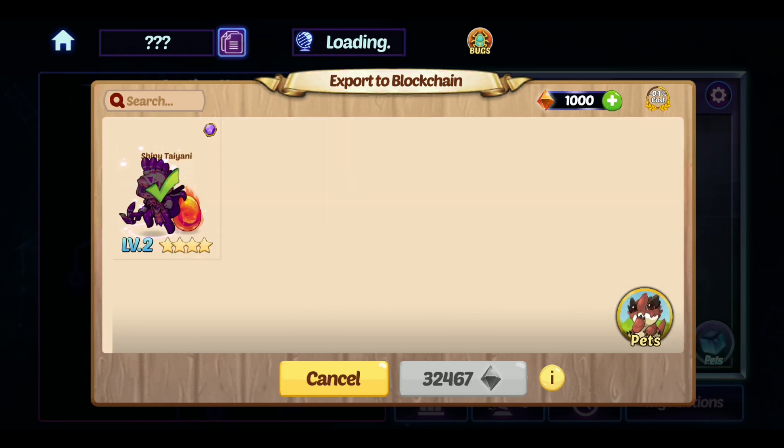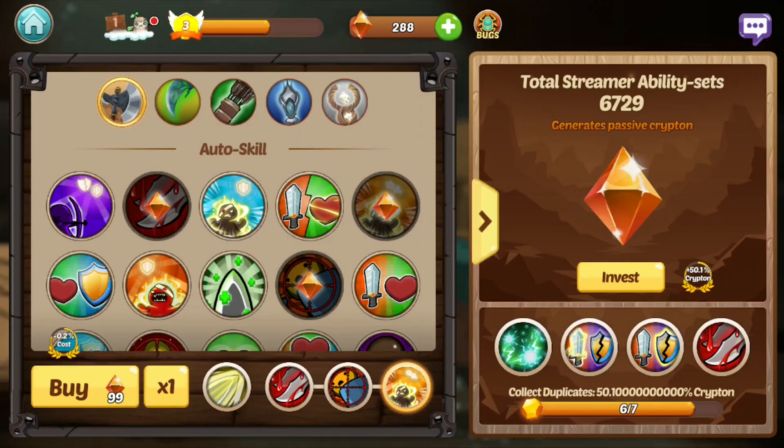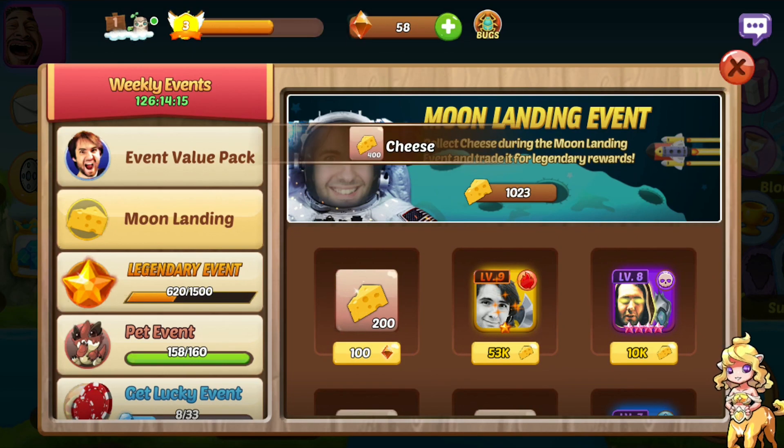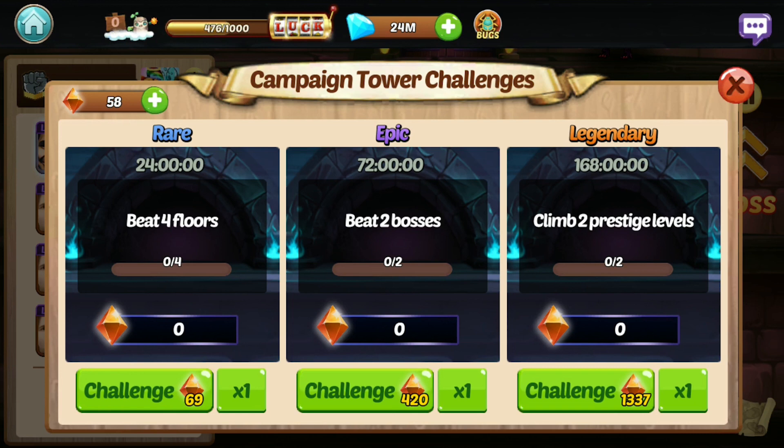You can export heroes and shiny pets to the blockchain using Krypton, you can buy ability sets with Krypton, and you can challenge other players to do certain tasks for Krypton, as well as much more. Challenges alone make Krypton a currency worth getting.